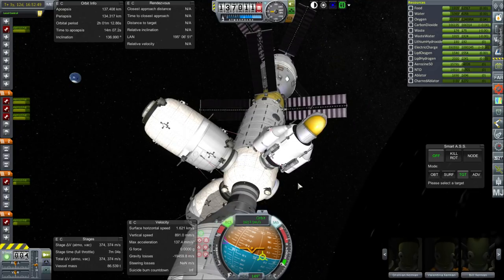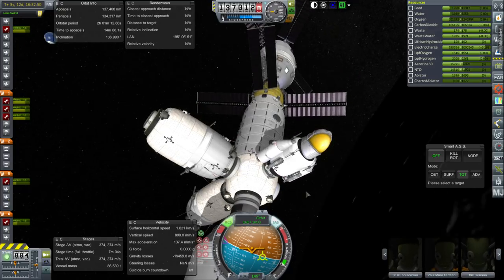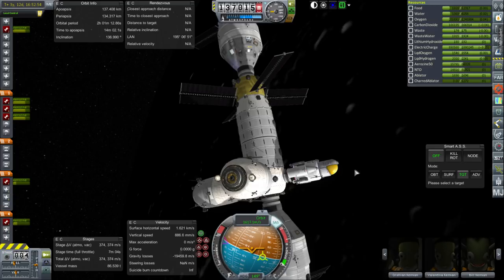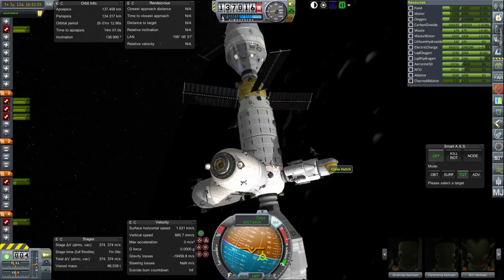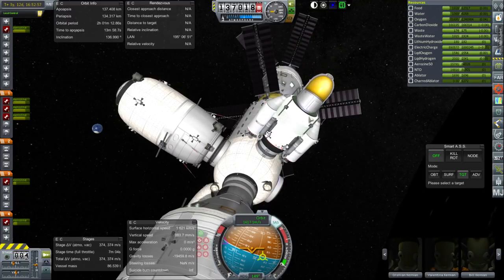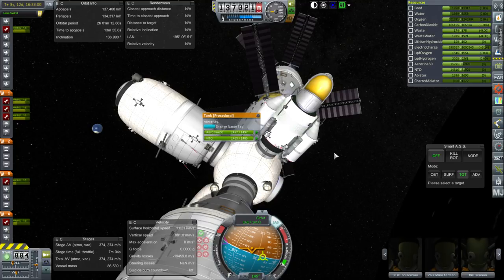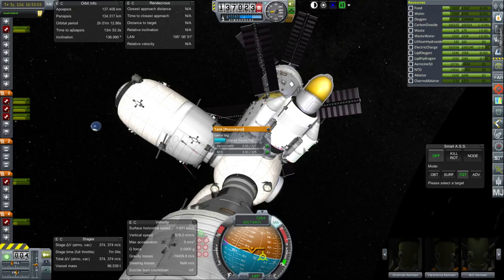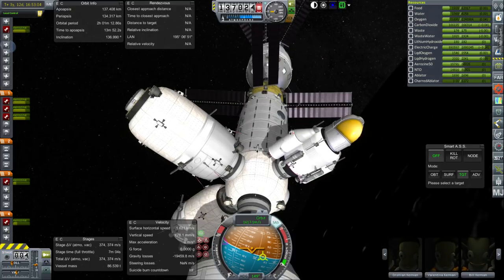We've got a lunar lander ready here and a lunar base to land at — we will proceed with such operations next time. One of our Kerbals will get to attempt to occupy our base on the surface. There doesn't have to be any special staging to abort that landing attempt, because all the fuel in this lander is in one stage. It looks like we do need to top off the lander just in case — I would feel a little bit better about that.